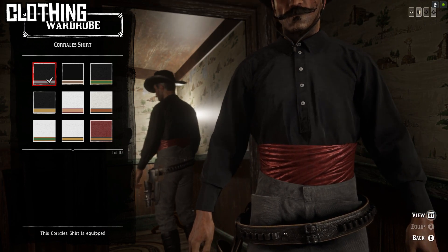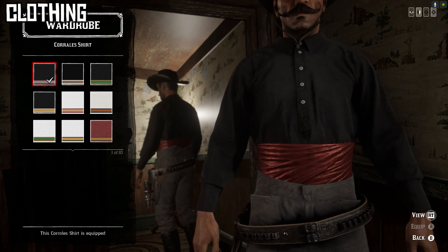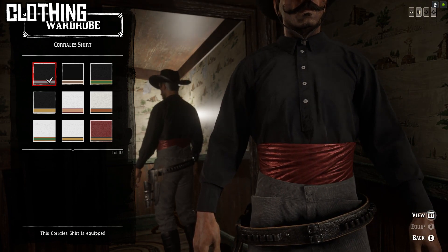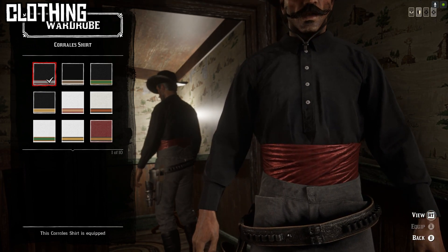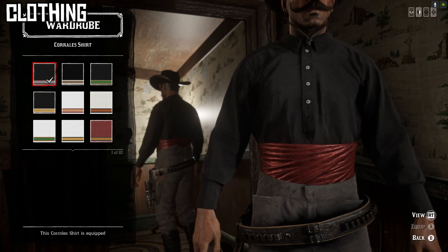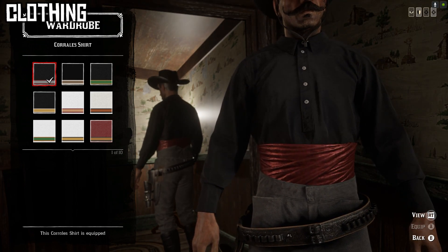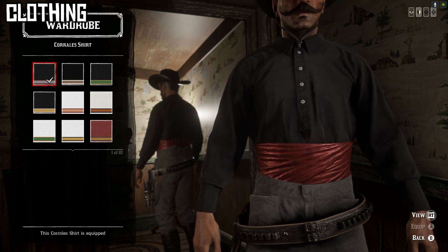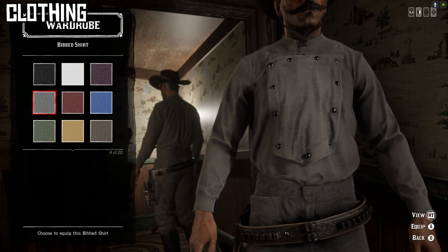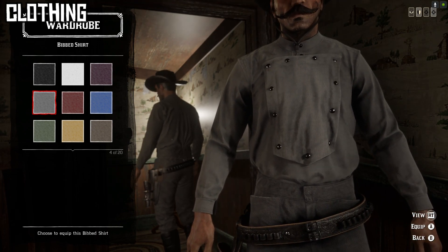The biggest area of contention was the shirt. Famously in the movie — not real life — all of the Cowboys gang including Johnny Ringo and Curly Bill wear bright red sashes as a kind of gang mark. To include that, I went with the first variant of the Corrales shirt, which is black but features a red sash. Alternatively, the fourth variant of the bibbed shirt is light gray, which is what Ringo actually wears in the movie. You choose: match the shirt perfectly, or have the iconic red sash. Personally, I think the red sash is more important.